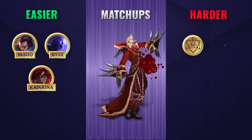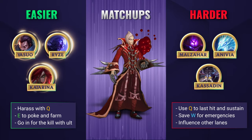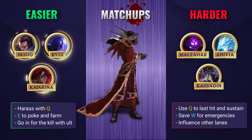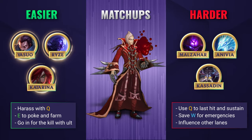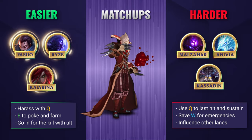Against easier matchups, you'll want to completely abuse your lane opponent by harassing them down with your empowered Qs, and use your E to farm minion waves while also poking out your lane opponent. Once you reach level 6 and unlock your ultimate, look for opportunities to go in for the kill. Often, Vladimir can simply win lanes by out-sustaining and out-farming his enemies. Try to accelerate the game wherever possible so you can take over in the late game once you get a few items.